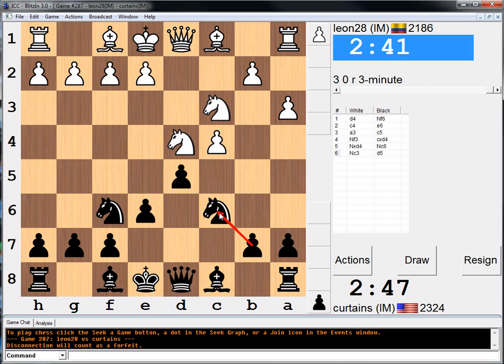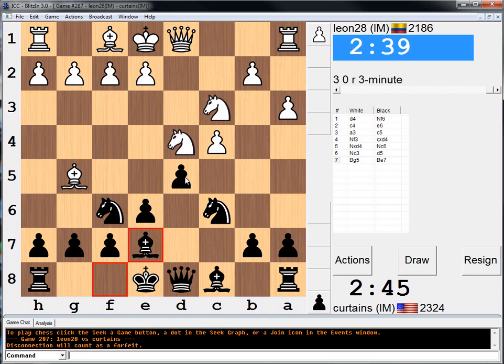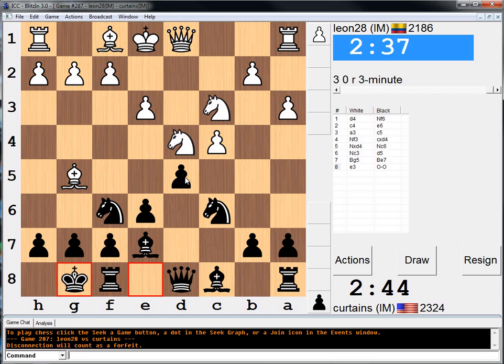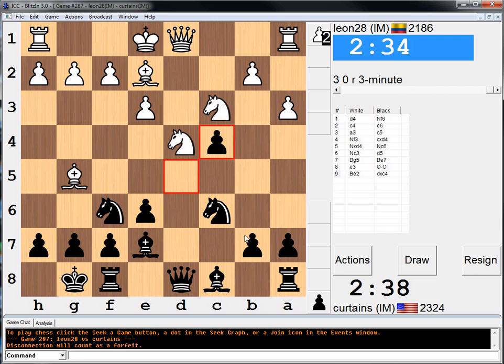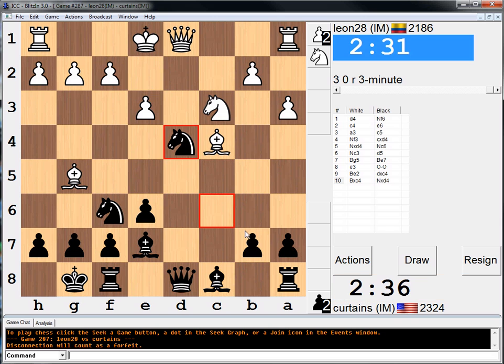I don't think he's going to take my knight, but I'm pre-moving just in case. I'm assuming this is okay. I'm just going to castle. Take his knight. He can take on C6, which is mildly annoying. Oh, he didn't. Seems okay for me. I'll just go B6 next move — he has an isolated pawn.